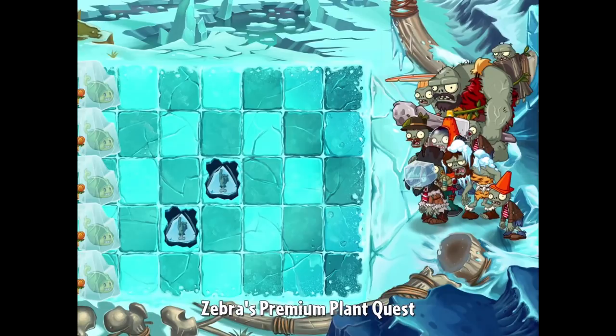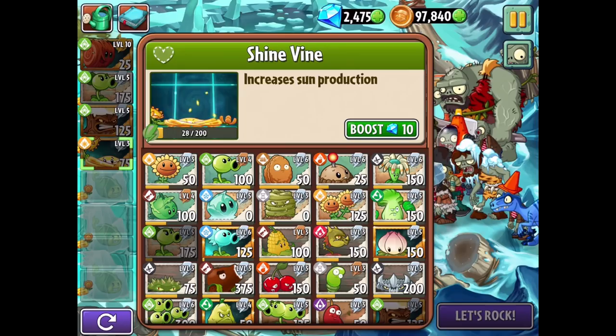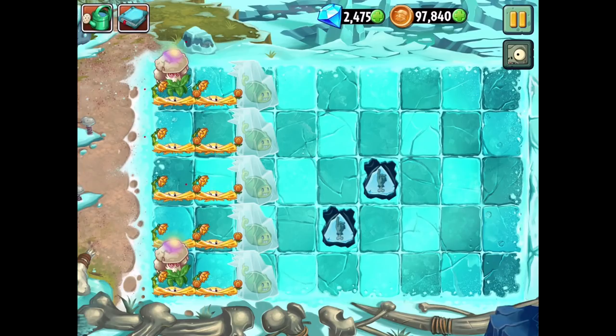Maybe we'll try it in some story mode levels just to get more experience with it. For this last one we have the premium plant quest. We start with Tumbleweed, Repeater, Torchwood, and Shinevine. For the layout we already have some Zoybean Pod and Cali Power.